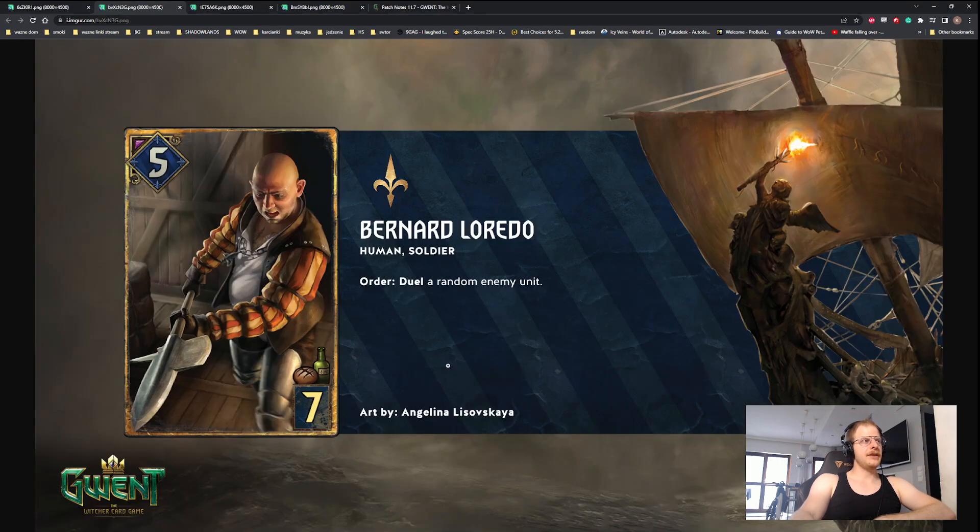Then we have another cool card from Witcher 2: Bernard Loredo. Order: duel a random enemy unit. It's basically Celtkirk but for two less provision, which is pretty good - it'll go to seven. The problem is it duels a random enemy unit, so you cannot choose. However, if you go second and play it on your first turn, it's basically the same as Manticore with the leader ability Inspired Zeal - you can pretty much kill whatever your opponent plays first. It can also kill immune units or something big if you give it a shield.